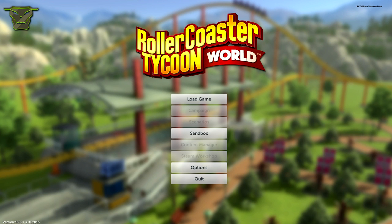Now what we have here is a list of options that we can choose. Basically we have the load game option, campaigns, scenarios, sandbox, content manager, Steam Workshop, options, and quit of course.